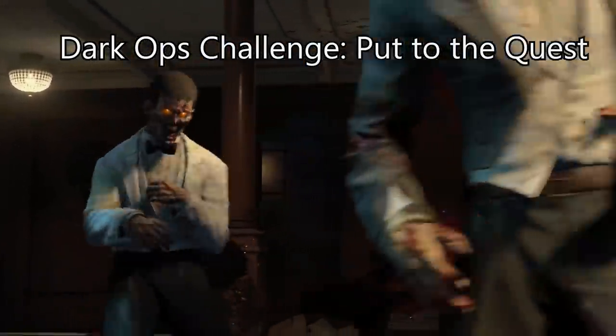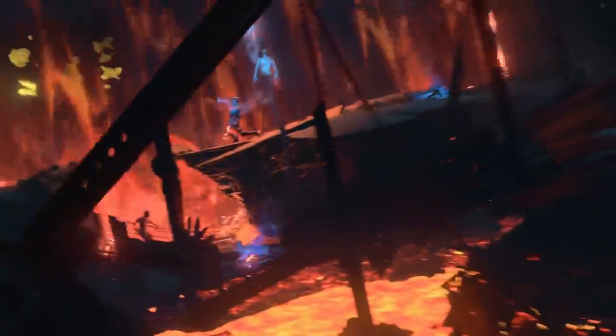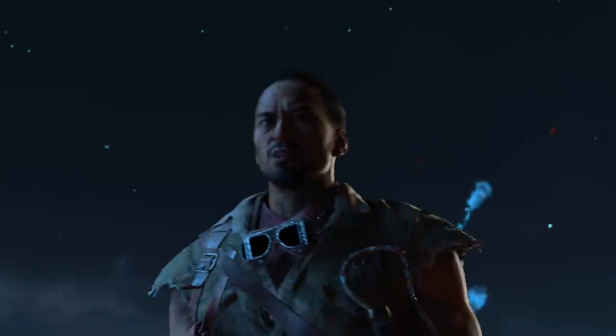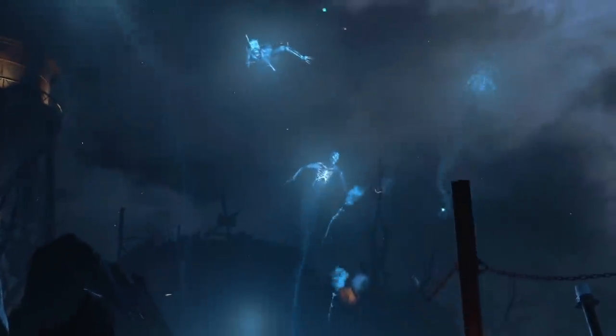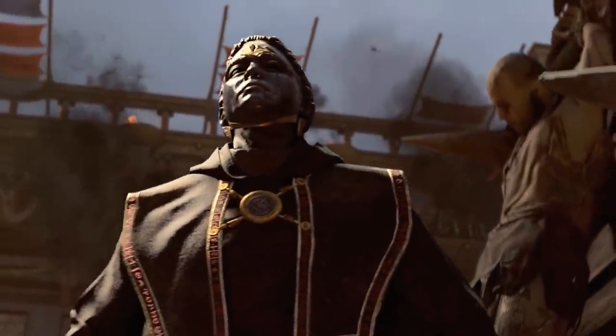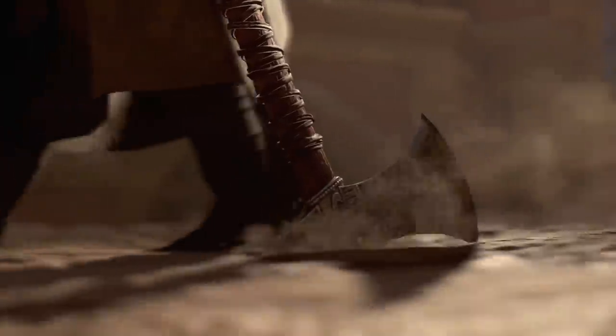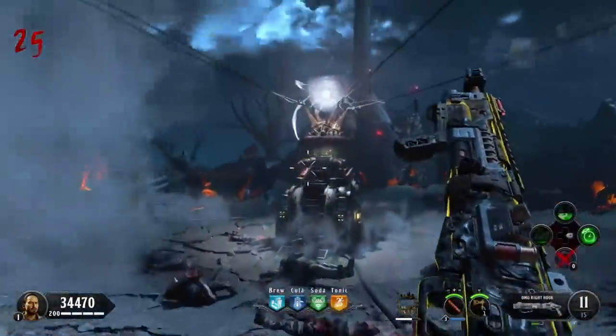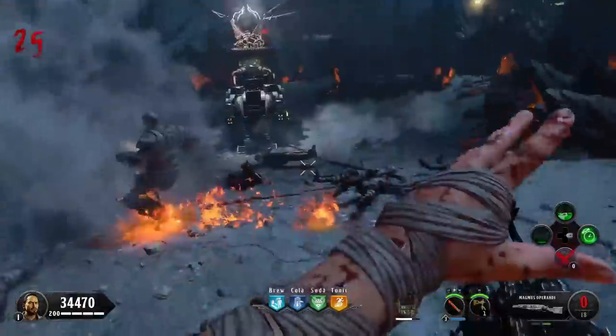The final dark ops challenge is called Put to the Quest. To complete it, you must finish the main easter egg on all three on-disc maps at least once — Voyage of Despair, The Nine, and Blood of the Dead. That can ask quite a lot since some people struggle to complete even one easter egg. You can do them solo or find a squad that's good at easter eggs. If you pull this off you'll earn a calling card and the dark ops challenge, and it's definitely a bragging right — not many people will have all three completed.